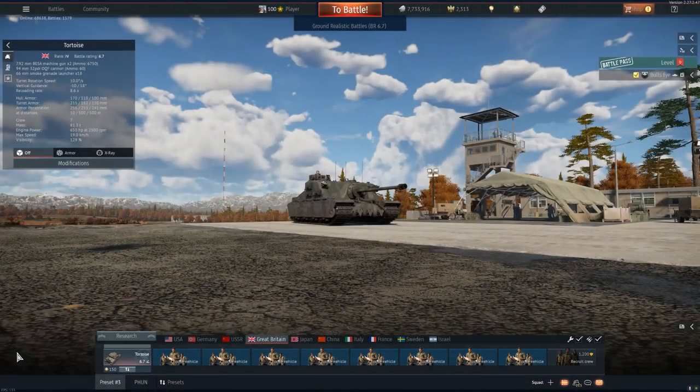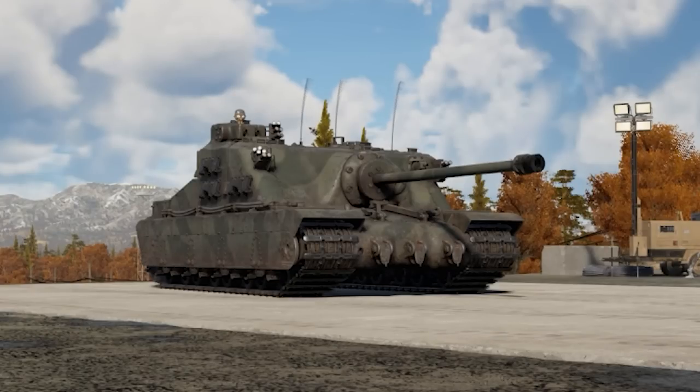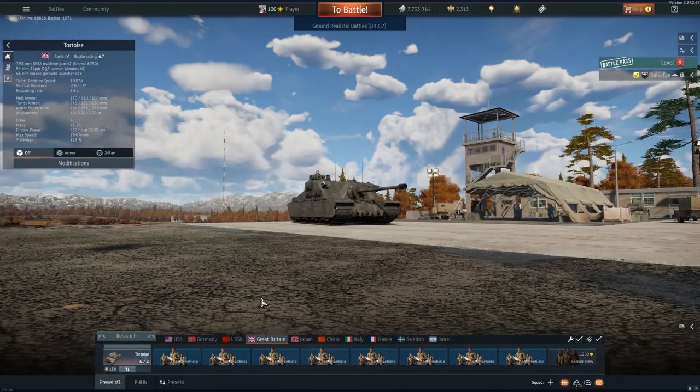I think we all can agree that the Tortoise is the best role-playing of a mobile bunker in War Thunder. Hands down. If you're thinking the Mouse, no. Do bunkers have turrets? No. They have stationary guns like this fixed gun we have on the Tortoise. And don't even mention the Maginot Line bunkers that pop up with a turret — even though I said they were bunkers, they're not a bunker.